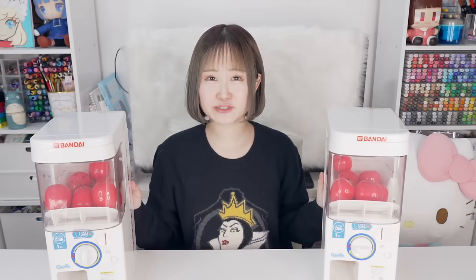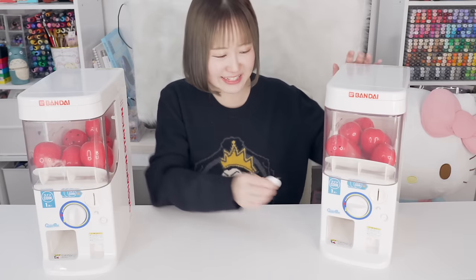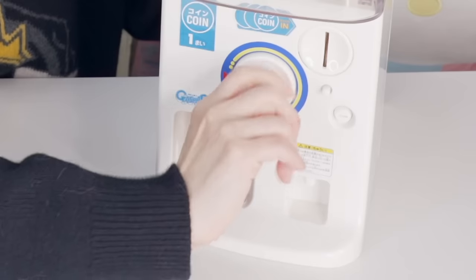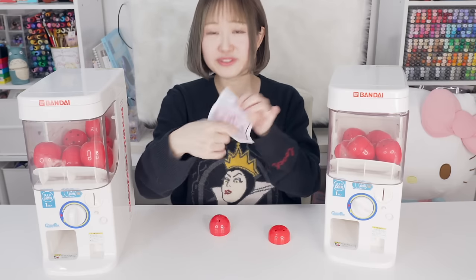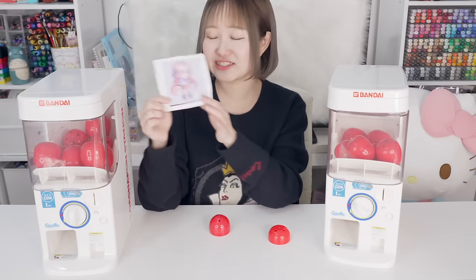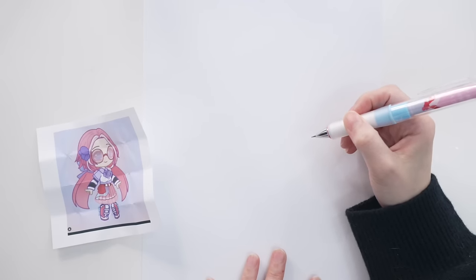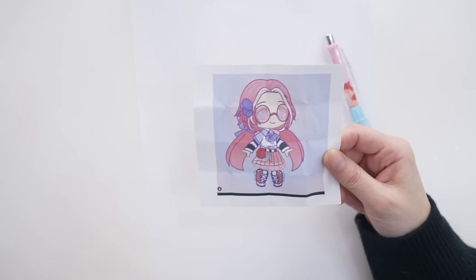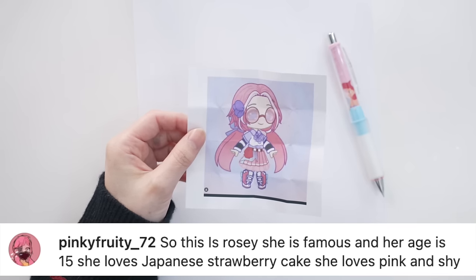I randomly decided to add this outline — what do you guys think? This is our first drawing, and this is actually really fun! Let's move on to our second character. Again, I have no clue what's inside. Oh, she's so cute! We have a pink-haired girl — I love her hair, she has a white strand and unique shoes. Starting again with paper and pencil. She has a lot of details: her skirt, her shirt, and she has glasses on. I love the colors.